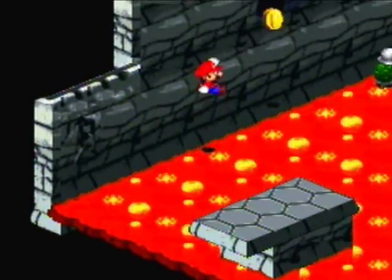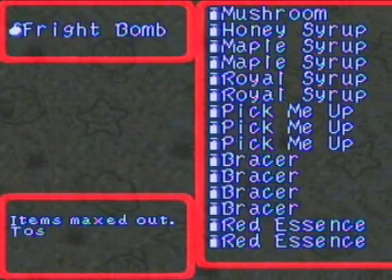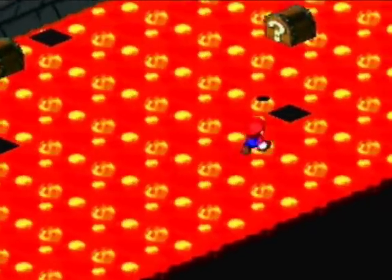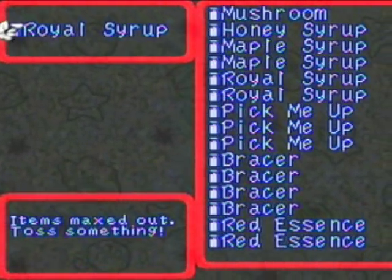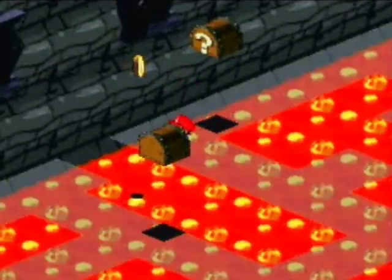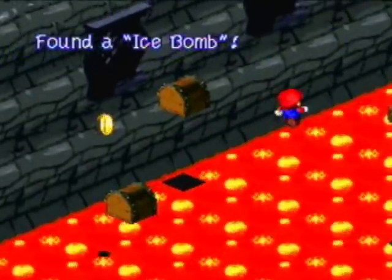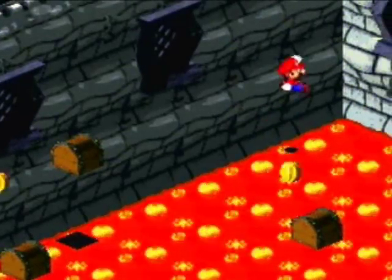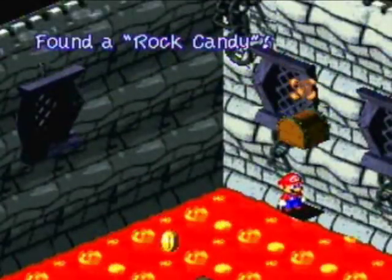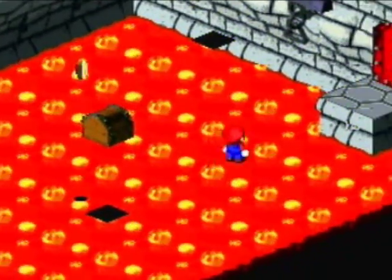This video is going to be a little bit longer than normal because I want to do at least one of these trial doors. Royal Syrup — I'll definitely take that in place of this Honey Syrup. If you haven't gotten the concept of this already, basically you can jump to reveal the path for like half a second, try to memorize it, and eventually you'll reach the end. Just like that.